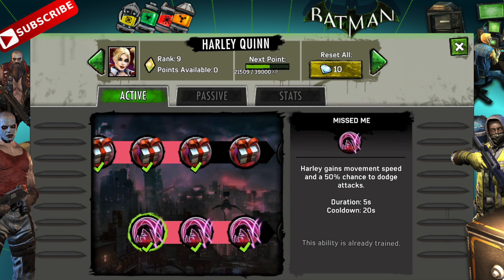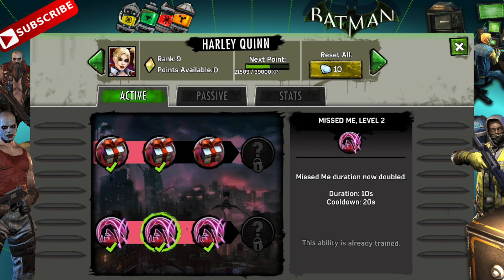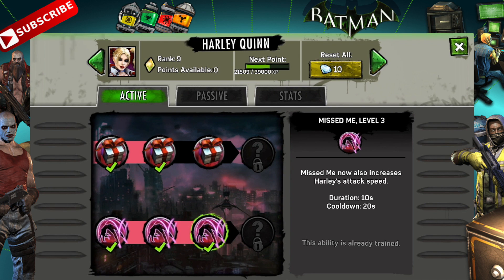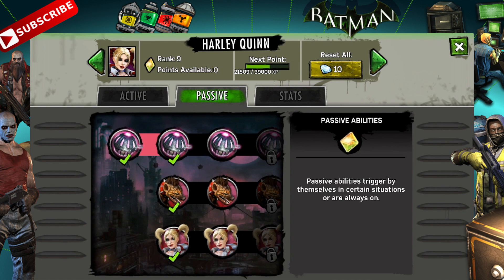At tier two, the Missed Me duration is doubled, so now you've got ten seconds of dodging — which is brilliant. I went straight to tier three, where Missed Me also increases Harley's attack speed — a huge benefit. If you're in a situation where you need to take something down as quickly as possible, like an auto turret shooting at you, not only is she dodging some of the bullets like the Matrix, but she's doing damage quicker than she would have otherwise. That's hugely important, which is exactly why I leveled it to three as quickly as I could.